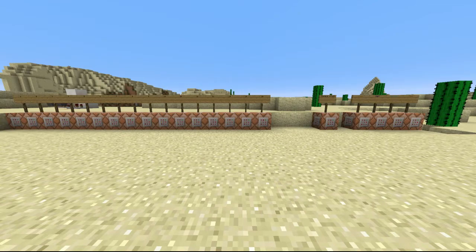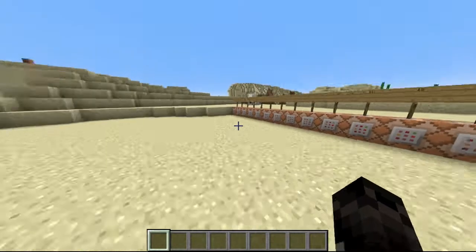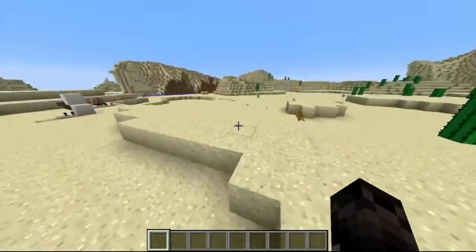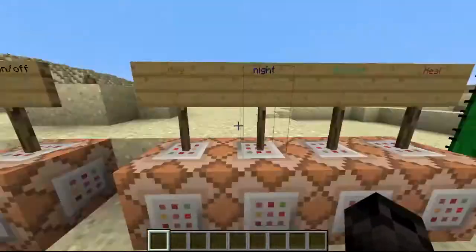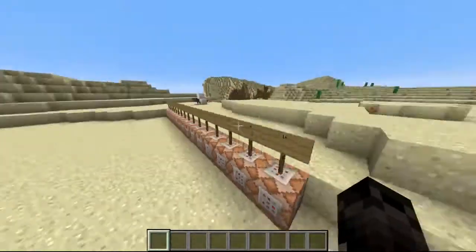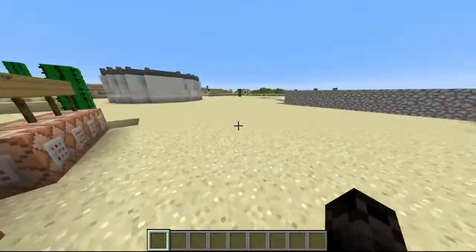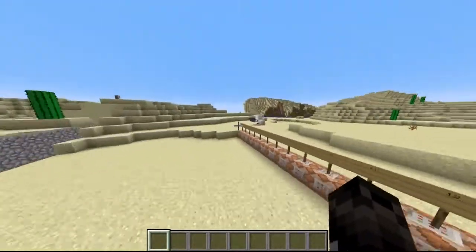Hello everybody, it's Minecraft4105 here, and today I have something pretty cool to show you. I've done a video on it before, but it was just one main thing. Now I'm going to explain how this works. What it is — it's right-clicking signs. I have a bunch of demonstration things to show you.